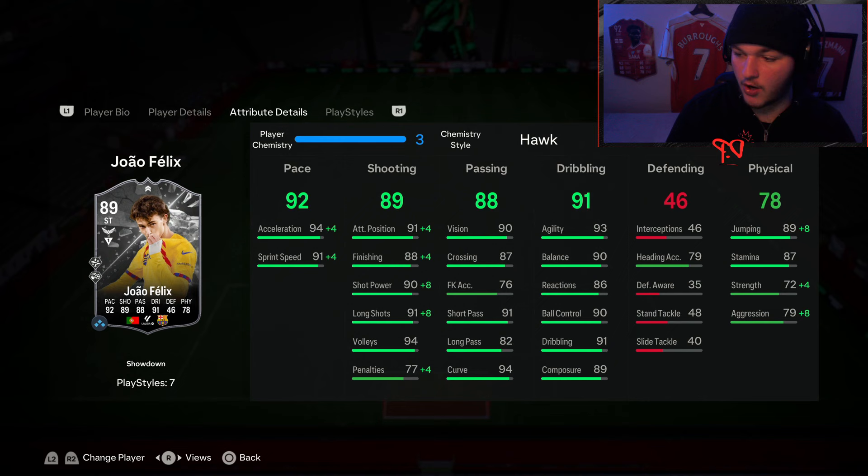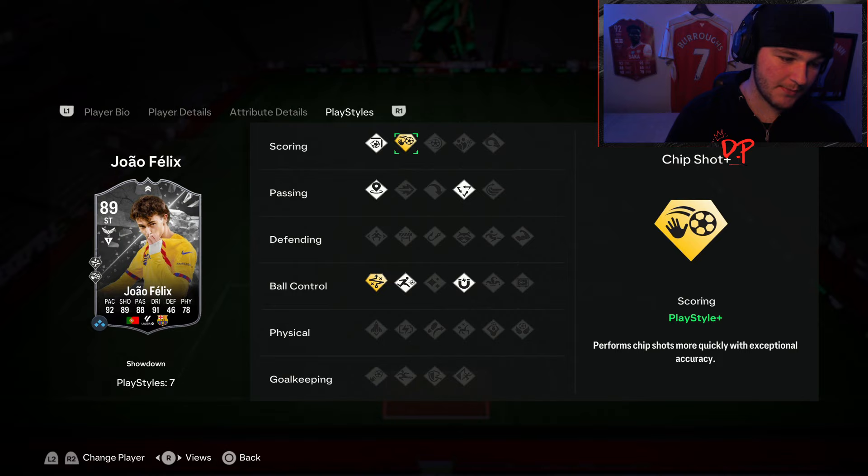His dribbling is fantastic — actually looks amazing. Physical wise nothing great, but solid for someone of his frame at 5'11 with a lean body type. The main reason I really wanted to use Joao Felix is not only does he look insane if he gets the upgrade, but also from FIFA two years ago he had a Player of the Month card that made me love the game — he was just so fun to use. When it comes to playstyle pluses though, I'm disappointed they gave him a chip shot playstyle plus.